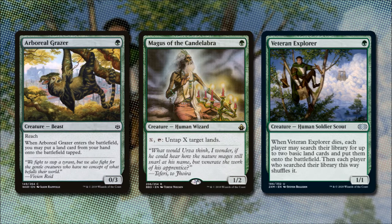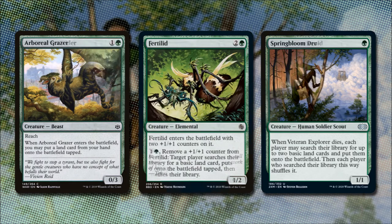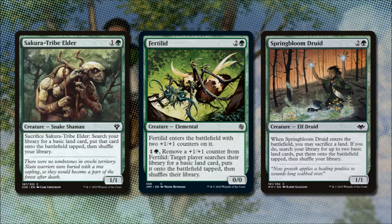Veteran Explorer costs 1 green and is a 1/1 human soldier scout. When he dies, each player searches their library for up to two basic land cards and puts them onto the battlefield untapped, then each player who searched this way shuffles their library. Veteran Explorer benefits us more than our opponents, so we're okay running it. Saceur Tribe Elder for 1 and a green is a 1/1 snake shaman that we can sacrifice to search for a basic land and put it onto the battlefield tapped.